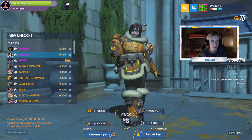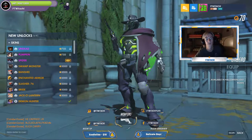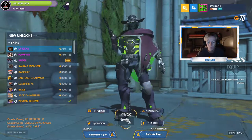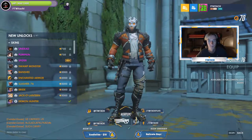We got Spider for Widowmaker. You got Pumpkin for Mei, as well as Undead for McCree, and actually that's pretty legendary in itself. And those are the three that I really want to get from this event — Undead, Enchanted Armor, and Slasher.